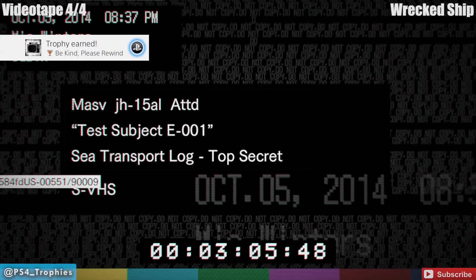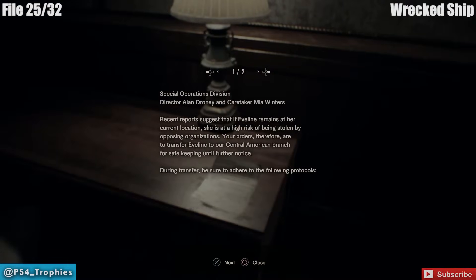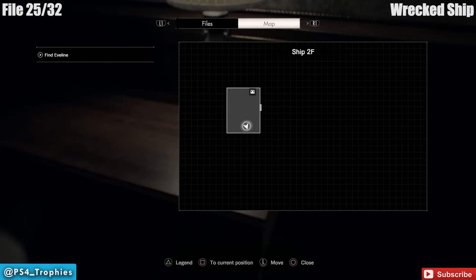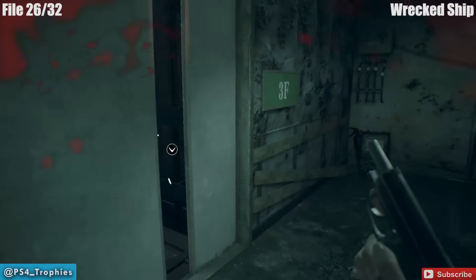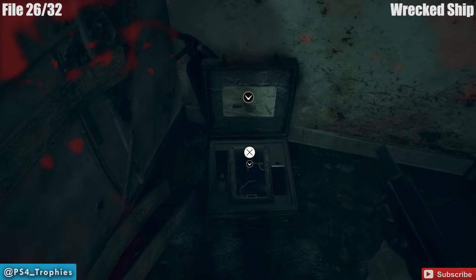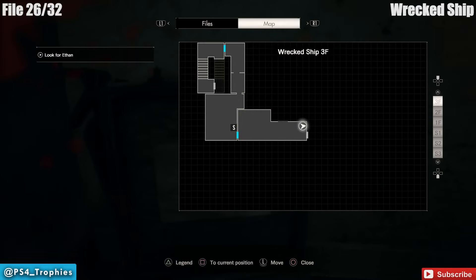Just like the first tape, there's actually going to be a collectible in this tape. As soon as you start, in the first room you'll see ammo and a file on the desk — that's a file within the tape. You can come back to this room later after completing the tape and also get that same one. Next, back on 3F, you're supposed to open up the elevator doors — but before you do, look inside of this little device here in the back left corner.